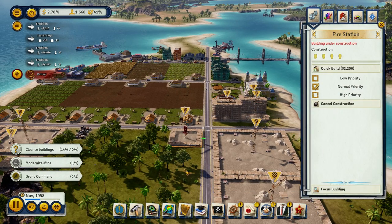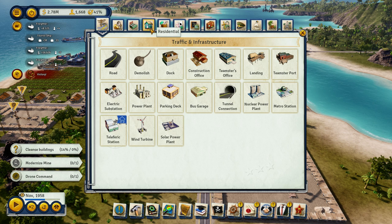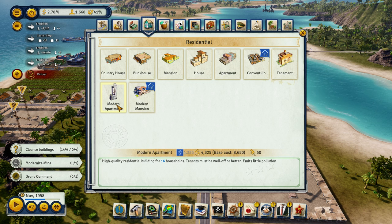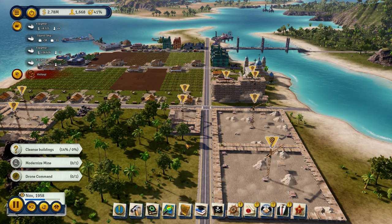What are you? Fire station — perfect. And then you know what we're going to build down here? More housing. I'm going to build one here.